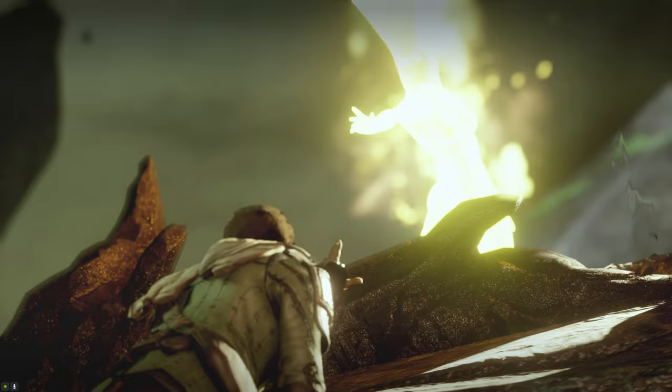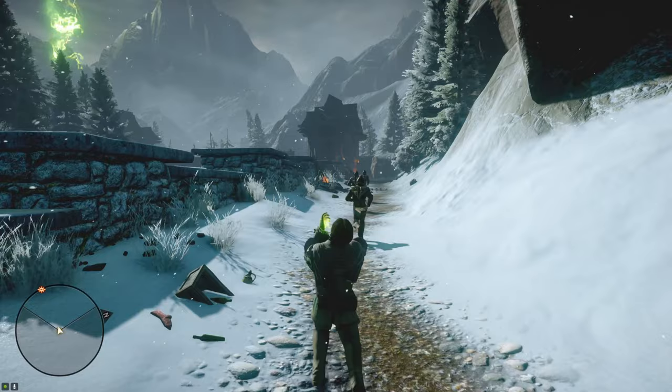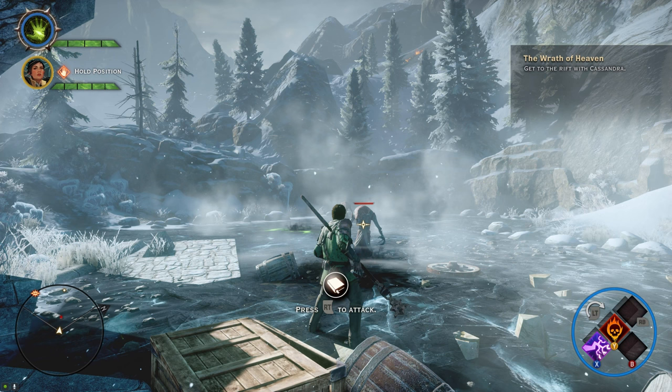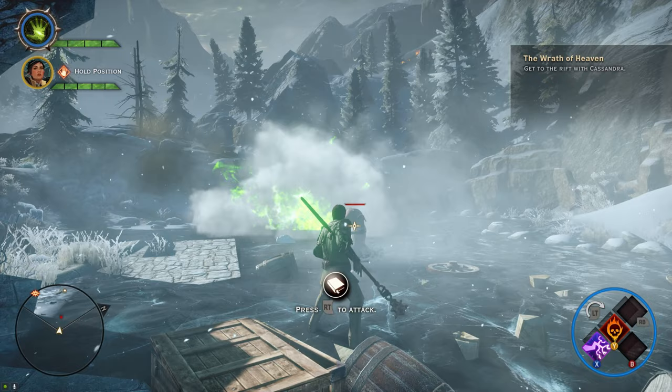And here we are at the Frostback Mountains. I'm on the journey of saving the world with a powerful mark on my hand. Shortly we encountered our first fight — this almost ruined my day. In this tutorial, the game forces you to make an attack before you can do anything else, which meant my challenge was going to fail before it begins. Then I realized I can press the surge button to cancel the attack immediately. That was close.